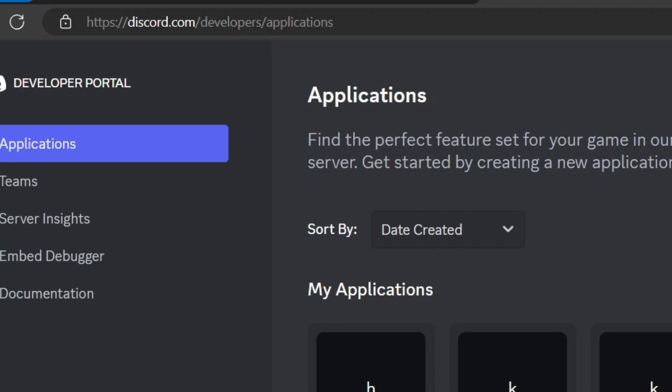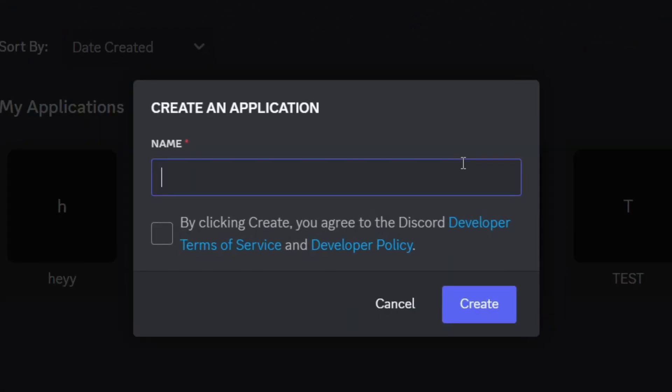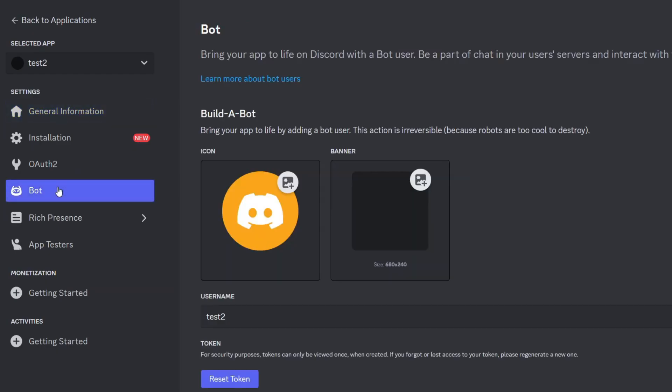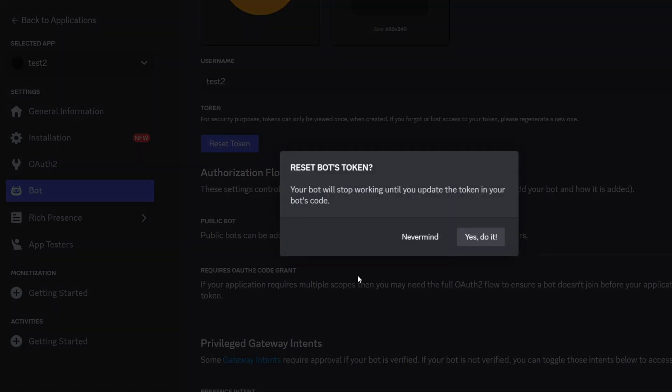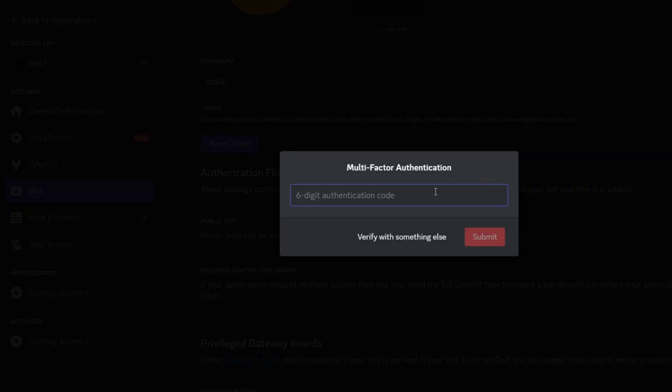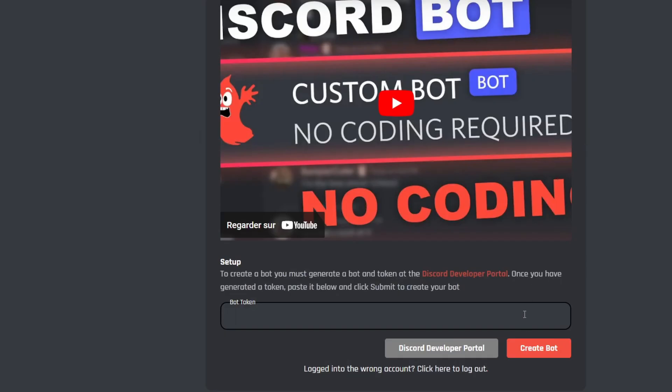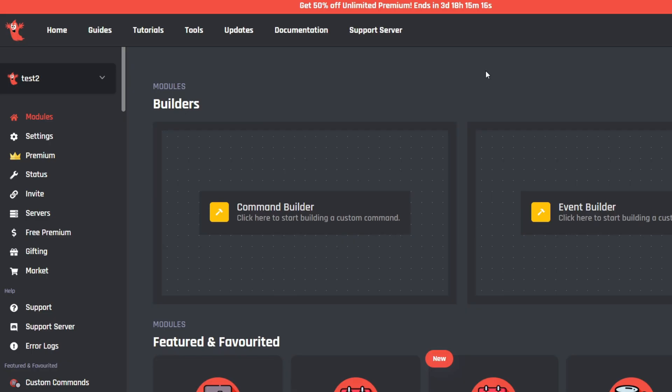To get the token, go to the Discord Developer Portal, click 'New Application,' name it (for example, 'test two'), and click Create. Then go to Bot, click 'Reset Token,' confirm with 'Yes, do it,' and complete two-factor authentication. Once done, copy the token and paste it back into BotGhost, then click 'Create Bot.'